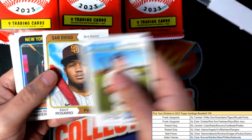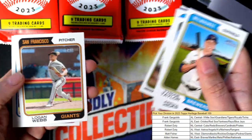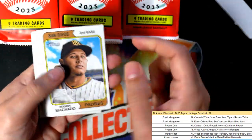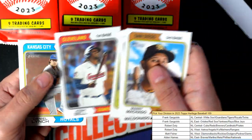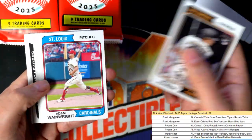I was getting the Hunter Greens mixed up at first because there's a Hunter Greene for the Reds and a Hunter Green for the Tigers, and that was messing me up last year. Just for a minute till I figured it out — there's two Hunter Greens. They're both good rookies: one's a pitcher for the Reds, one's a Tigers guy. Of course, they've gotten a lot more playing time since they first came out on the scene.